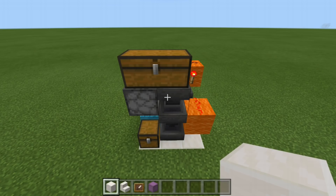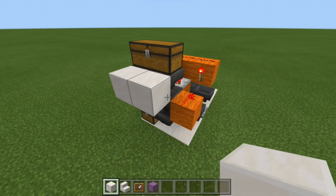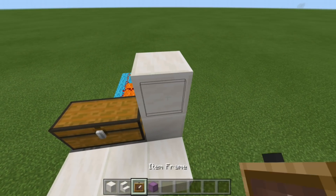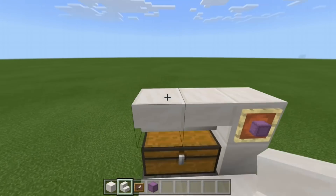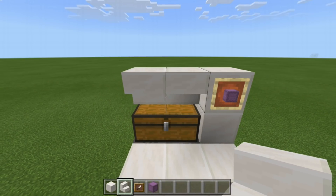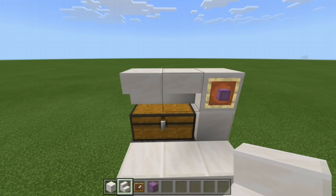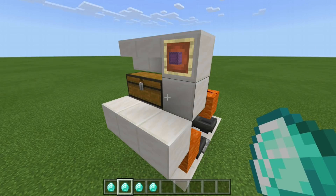And finally, it's time to decorate. Place your floor in right here like this, a block against the chest, a block up, an item frame with the item that you're selling, and then two stairs upside down. If you are using barrels, you don't need upside down stairs — you can just use a block. But if you are using a chest, you will need two stairs upside down like that. And there we go — that is the build all finished.